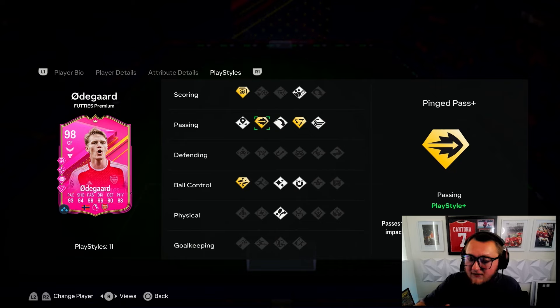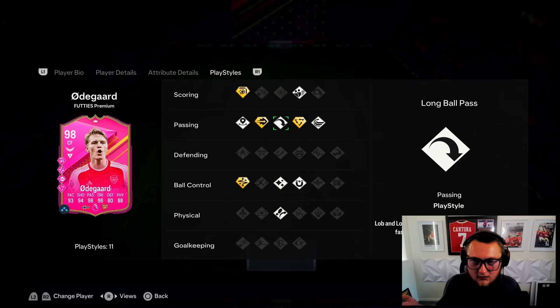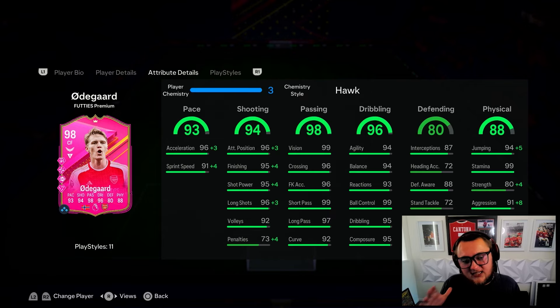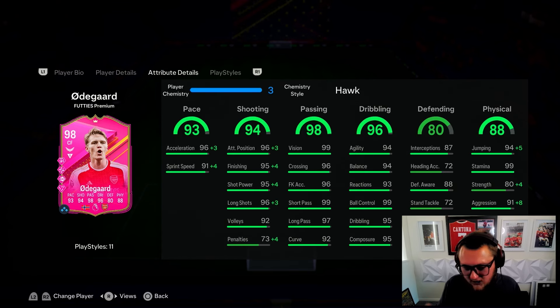Having every passing play style, and specifically the two pluses - Tiki-Taka Plus is criminally underrated, and Ping Pass Plus is very good if you play further up the pitch. His incisive passes feel like Incisive Pass Plus, his over-the-tops feel like Long Ball Pass Plus. Technical Plus is just wild - the level of R1+R2 dribbling is unbelievable. Five star five star means he can finesse on both feet.